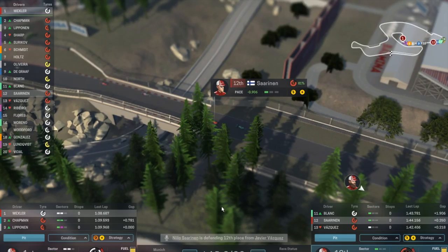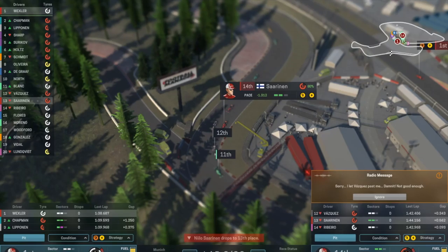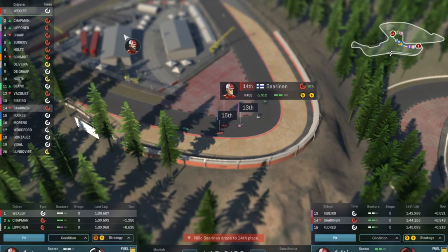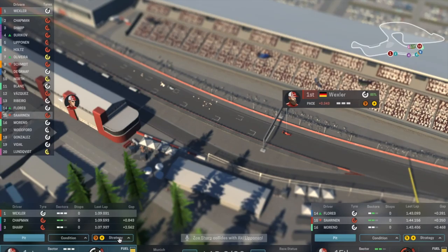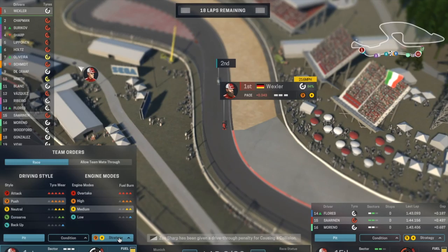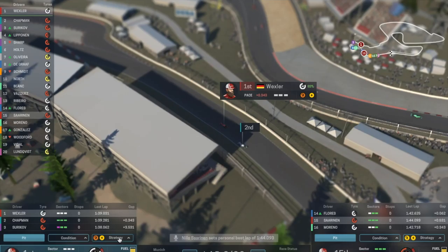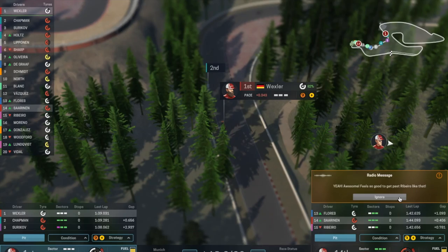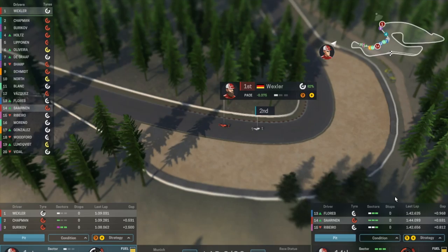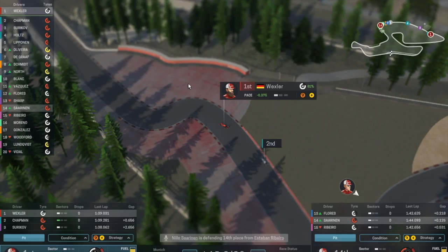Let's go and have a quick look at what Saarinen's doing, because Saarinen is having an absolute mare. I'm leaving him right there because we need to conserve a little bit of fuel, otherwise his super softs aren't going to be good. But he's just going backwards — there's something not right with that setup. He's not enjoying those super softs at all. But Wexler's okay and getting his push on, which is good.